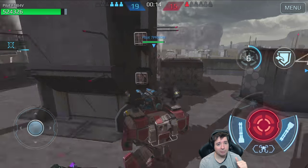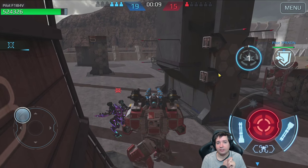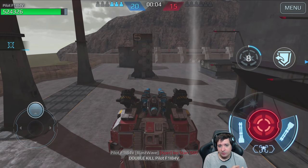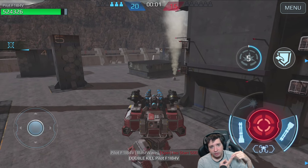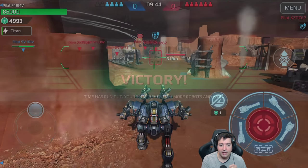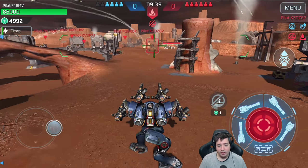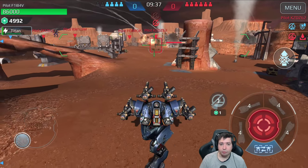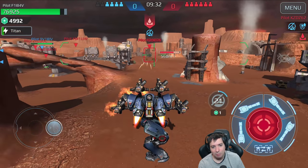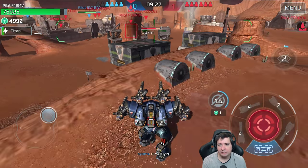I'm also giving you another gameplay video from the test server about all the weapon changes. The atomizer has been changed dramatically from the last time we saw it - I'll show you this in a different gameplay video. In the same video you'll also see the changes to Shredder, Viper, Pulsar, and a few other things. Let's jump right into the next part with the titan and the Cataclysm. I'm also showing you the gameplay that led to me spawning the titan - I was using Wasp, which was supposed to be more accurate now on the test server.